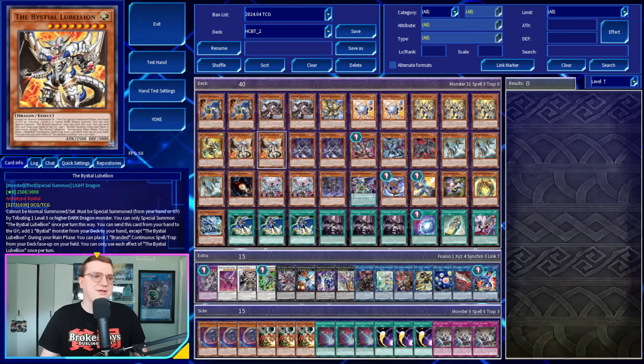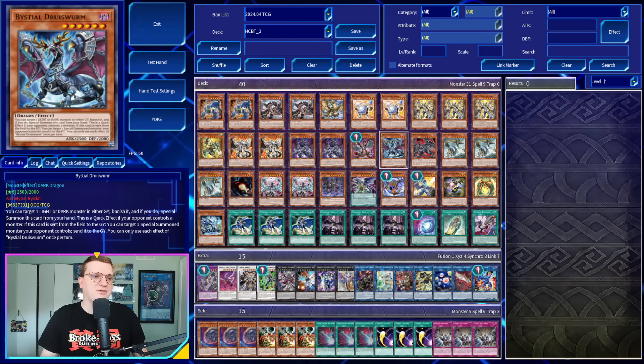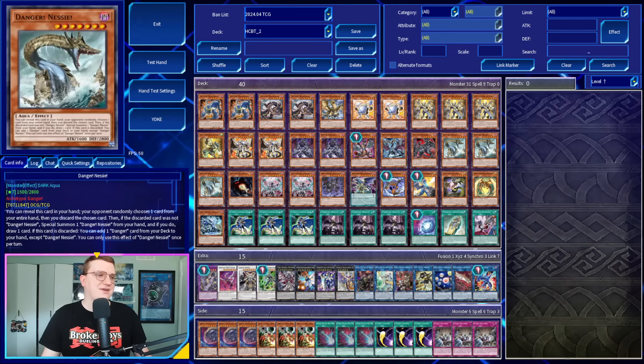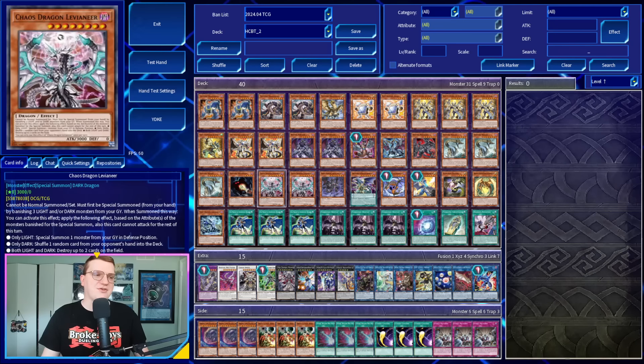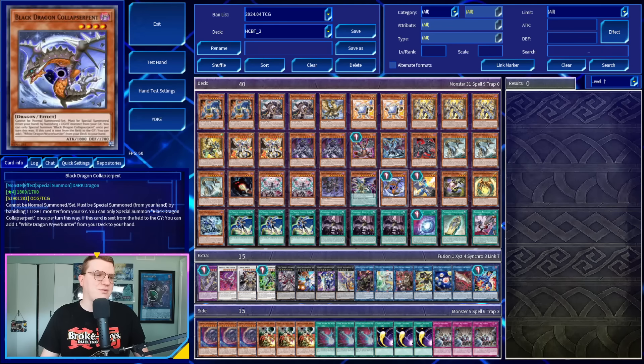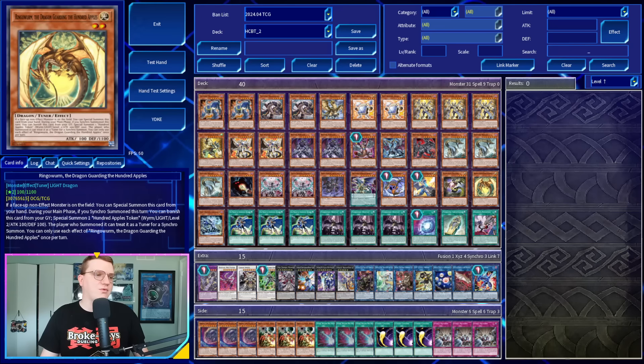We've got Bistial Lubelion at two copies, and then a 2-1-1-1 split on the hand trap Bistials, doubling up on Saarineer because we really want to find Rebranded. After that, we've got some Dangers — three copies of Nessie and one copy of Mothman — followed by our Chaos Monsters: two Levianir, one copy of Darkest Diabolos, Lord of the Lair. This seems like a strange inclusion for people familiar with Chaos Dragons in general, but in this deck, when you tribute a monster to summon out Colossus, that will trigger the effect of the Darkest Diabolos. After that, we have Big Sed, the Chaos Dragons, Starleash Saefert, and Ringo Worm.